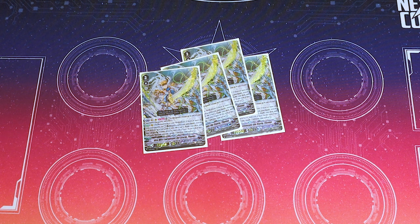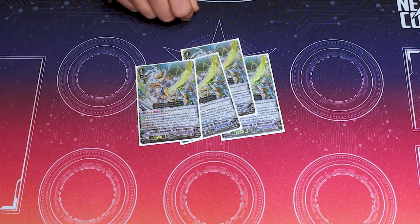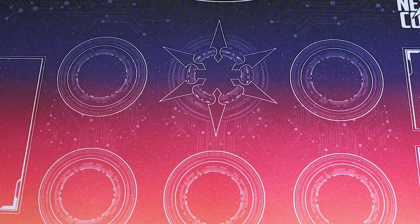At the end of turn you have to ride back down to a grade three. However, you can ride back to grade two if you soulblast out your Thavas — you're retiring your grade four and there's no grade three, so you just end up at grade two.